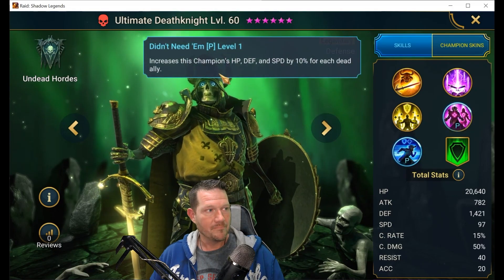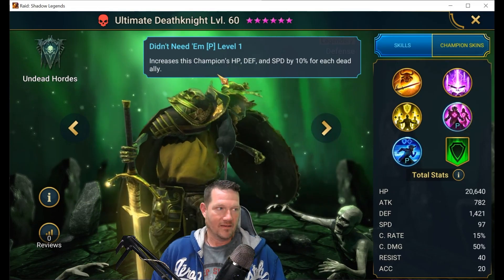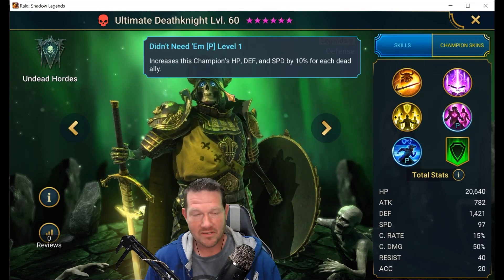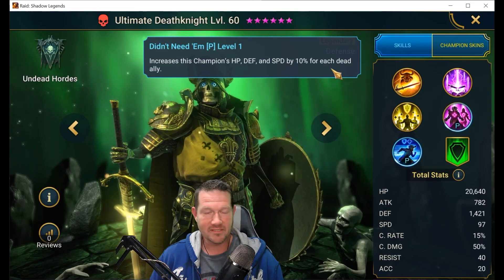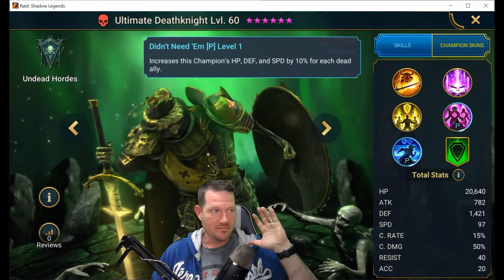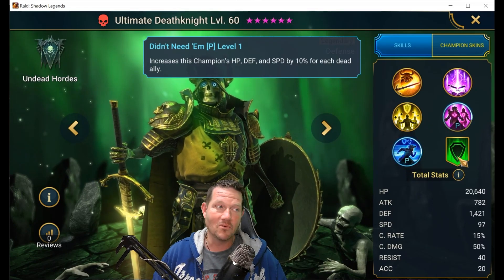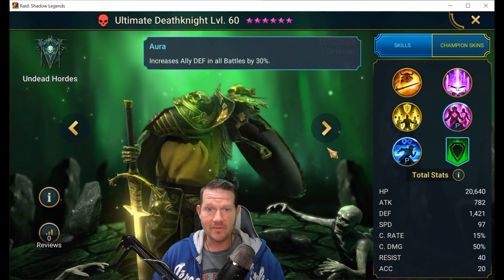His passive also increases his HP, defense, and speed by 10% for each dead ally. There could be some interesting synergies with really good gear for making this guy solo some content — he's not really a solo artist, but for progression this will come into play. If you can keep your reviver alive, which he'll help do through his other passive, he can really ramp up everything he's doing to protect your team until you get those dead allies back up. This is a huge defensive aura for all battles.